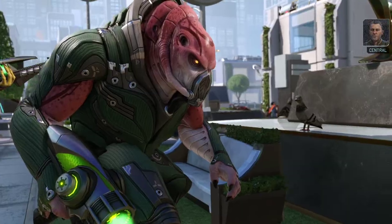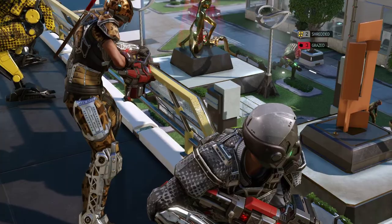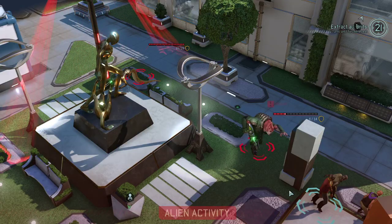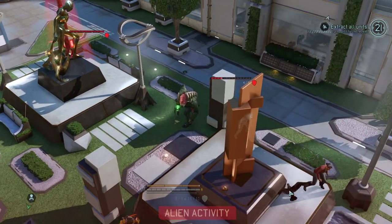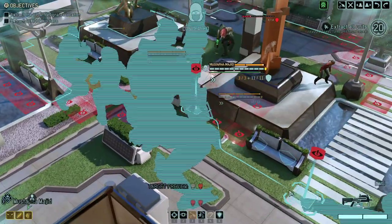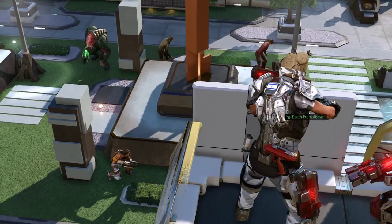Just need to shred his armor. There we go — that immediately shredded his armor. Some extra damage. Come on. Dang it. Almost killed the mutant right away. So we can kill it and get death from above.